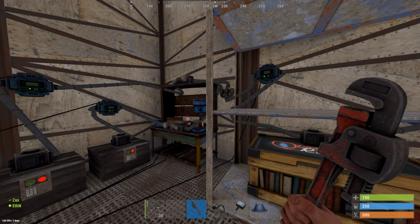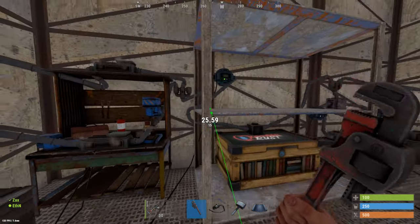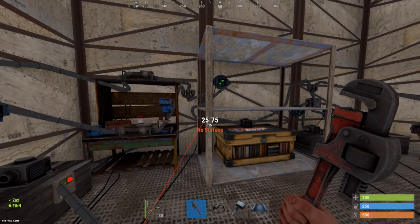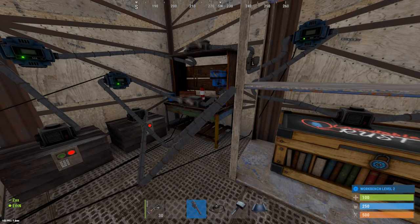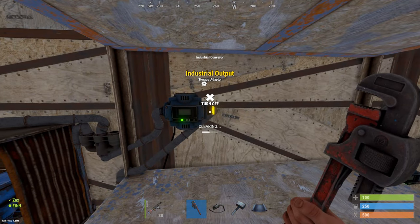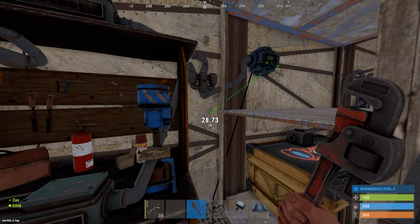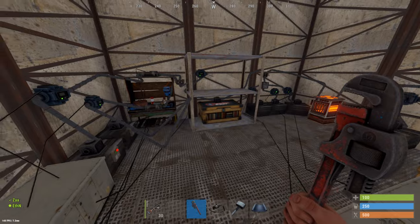One thing I forgot to mention: these pipes do not actually take up physical space in the sense that you're not going to collide with them. If I go ahead and connect this up here, you guys can see I can walk right through the pipe — it's not going to block your path. However, you do need to route it in such a way where it's not colliding with objects, because you can't put the pipe through a shelf or walls or bunkers. The pipe will say it's blocked, so that's just one consideration to keep in mind.